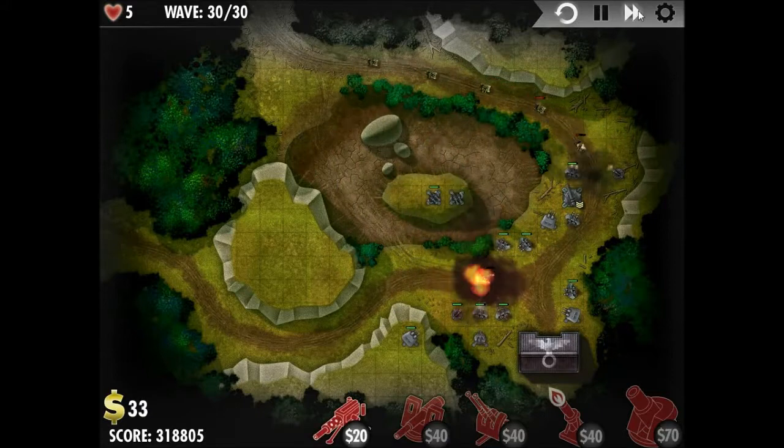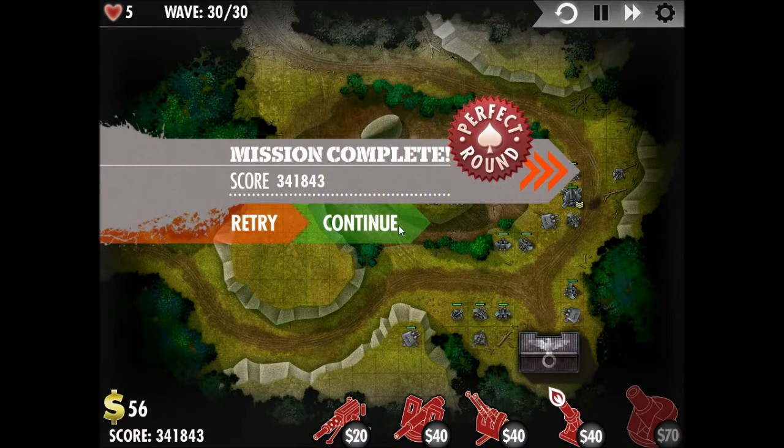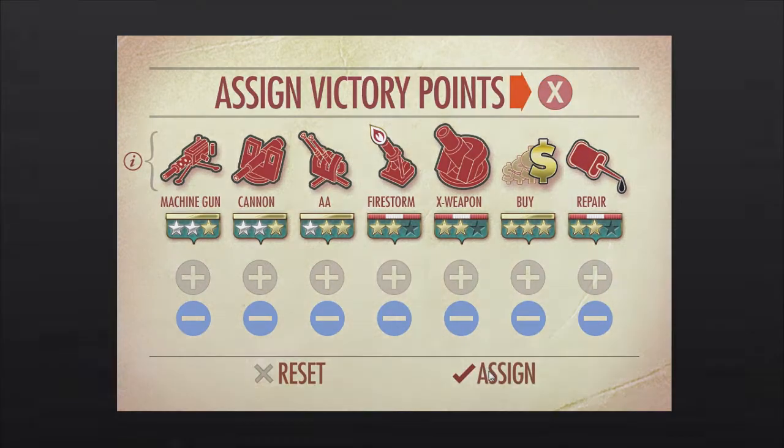I decided to upgrade one of them because those bombers start to get a little bit too close to the base, so that would be a good idea to do at this point in the level. But that's it — perfect round. So that was the end. What we're going to do with your points here is unlock buy level 3 and anti-aircraft level 3.